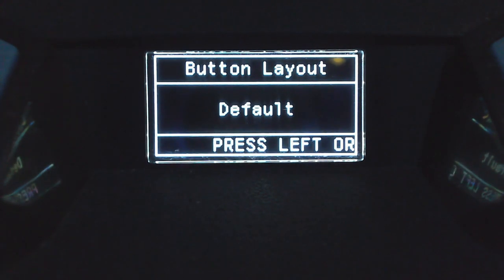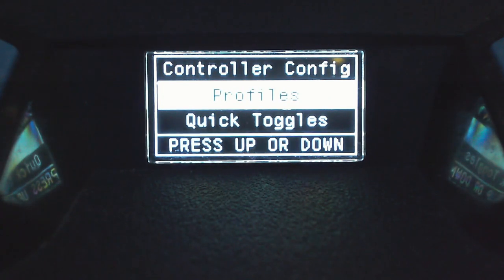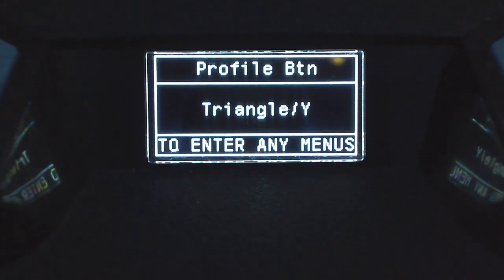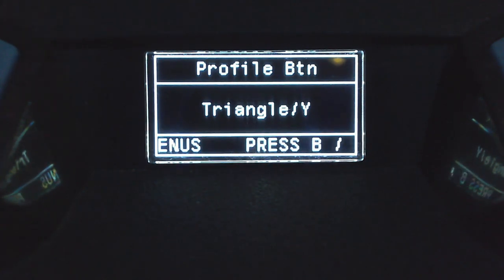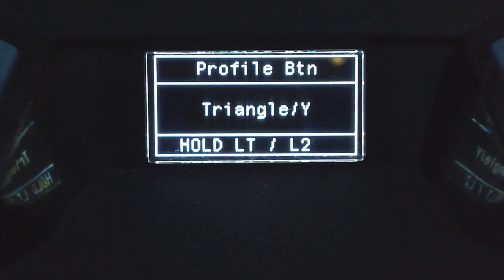Back out to the main menu with circle or B, press down on the D-pad once, and press A or X to go into the profiles section. The first thing you'll see is the profile button. Use up and down on the D-pad to scroll through and choose whichever button you want. The most popular is triangle/Y, as that's the button you use to change weapons in the game. The profile button is what you press to switch between the script's four profiles.